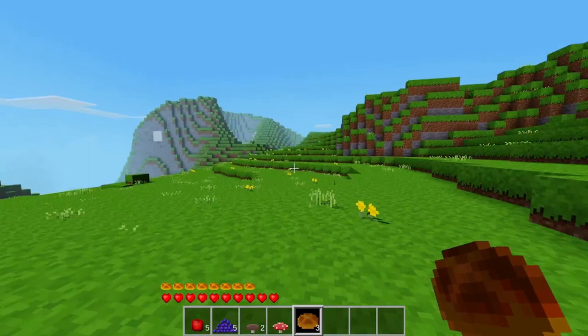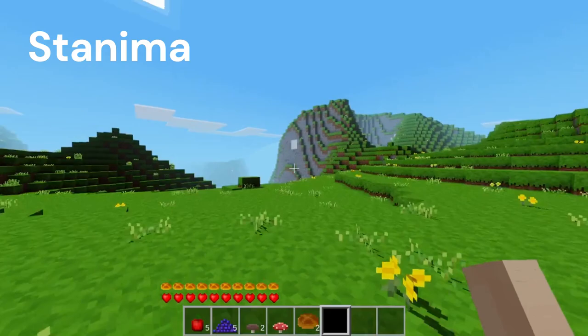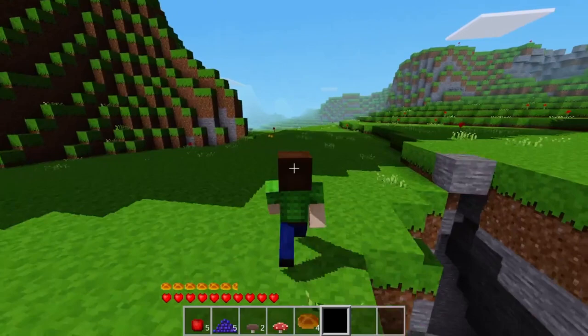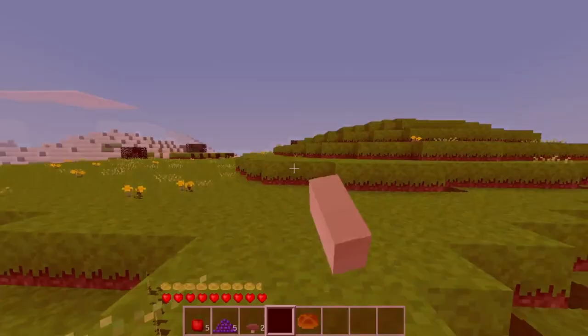Number 12: The last mod we're looking at today is small, but probably one of the most important mods for your survival world — and this is the Stamina mod. This mod adds Minecraft-like hunger and sprinting to the game, which is a very good addition to your survival world and is going to bring all the mods I've mentioned today together. This is a very nice mod for all of you who have been looking for a hunger mod that also adds sprinting. Definitely make sure to check out this mod — it's a very important addition to your survival world.